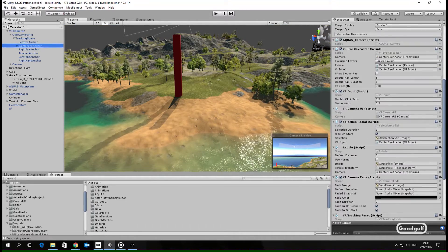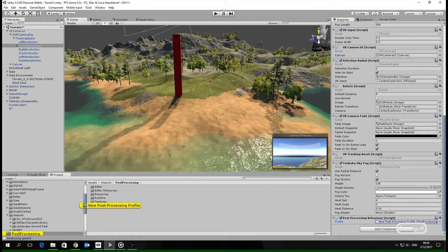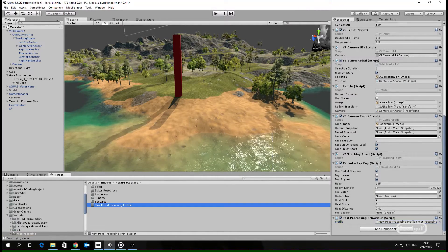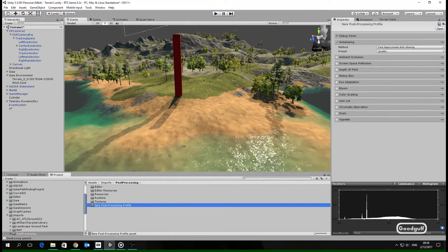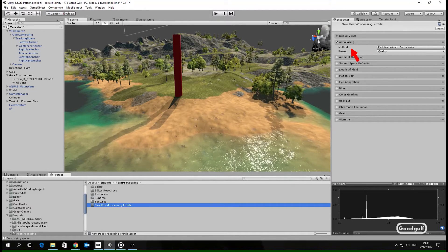Next, what doesn't work: most post-processing assets only result in a black screen. I'm not sure if it's VR-specific or just due to Unity 5.5. It's a bit of a shame, given how much these assets typically cost. The only one I got to work is the Unity Beta post-processing stack, which Adam pointed out in his Gaia forum. Not all elements of this beta are VR ready, but the fast approximate anti-aliasing (FXAA) is.